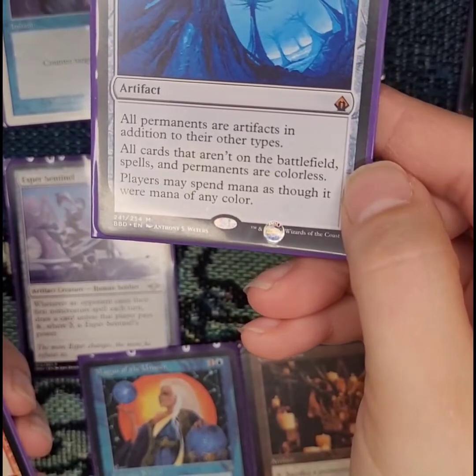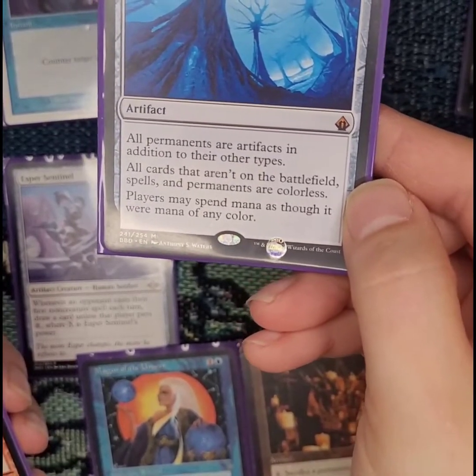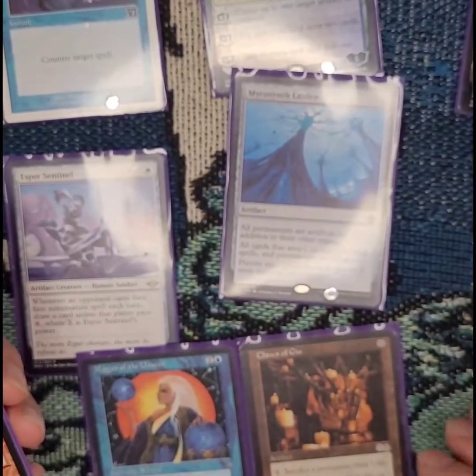All cards that aren't on the battlefield — spells and permanents — are all colors, and players may spend mana as though it were mana of any color. Sometimes that backfires on me.